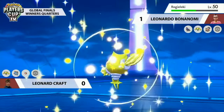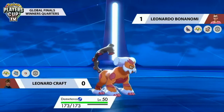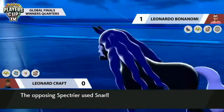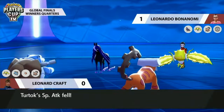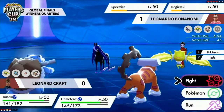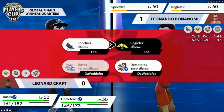Blastoise doesn't have a way of boosting its speed in this scenario, so you really want to take advantage of it while it's around. Right now you could pretty safely go for a Water attack into Landorus's slot and do a lot of damage regardless of whether it switches out. Landorus will switch out into Regieleki, who is a very frail Pokémon already down to just over half HP. Clefairy also switches out into Landorus — trying to catch Leonard with an early Intimidate, which won't matter against these two special attackers.